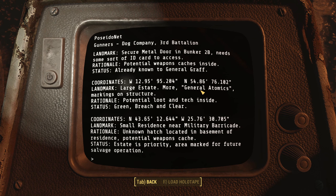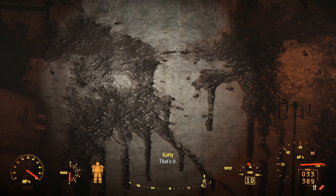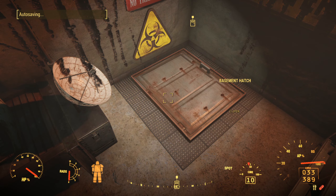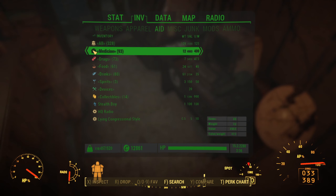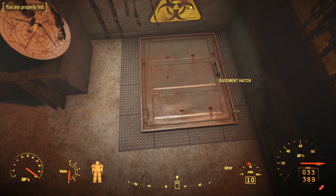Areas of interest, Easy Company, 2nd Battalion — log all areas of interest. Coordinates: 42.14 N, 75.54 W, 38.112 — landmark: small bunker enclosed with a chain-link fence, General Atomics logo over bunker door. Yeah, that's where we were. Potential hidden bunker complex already known to General Graph. Another set of coordinates — secure metal door in bunker 2B needs some sort of ID card, potential weapons cache, already known to General Graph. Large estate, more General Atomics markings, potential loot and tech inside. Another location: small residence near military barricade, unknown hatch in the basement — potential weapons cache, marked for future salvage. So we have not been down in this area — let's go ahead and head down here.